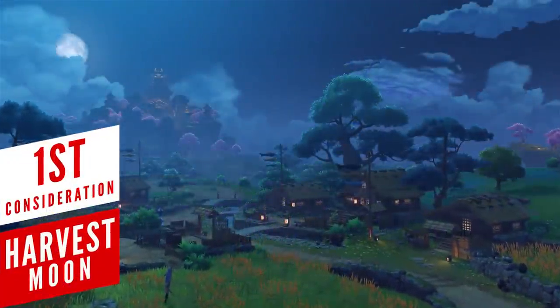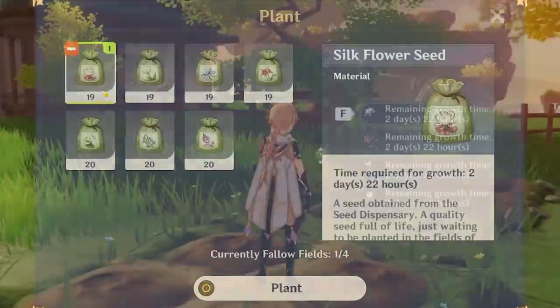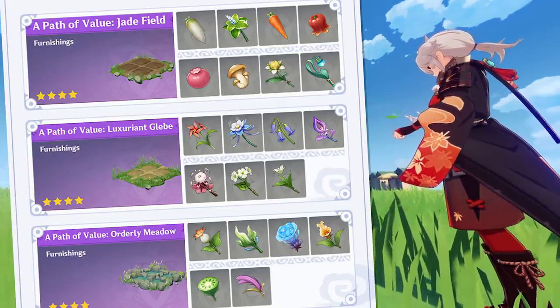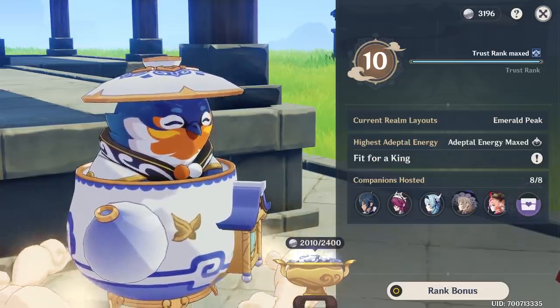For an update that features a massive new region, miHoYo spent a good amount of time introducing the newest gardening system for the Serenity Pot, and for a good reason too. We're going to be able to grow our very own Ascension materials — at least the flowers and plants — which will not only save us a good amount of time but also help gather things more efficiently.